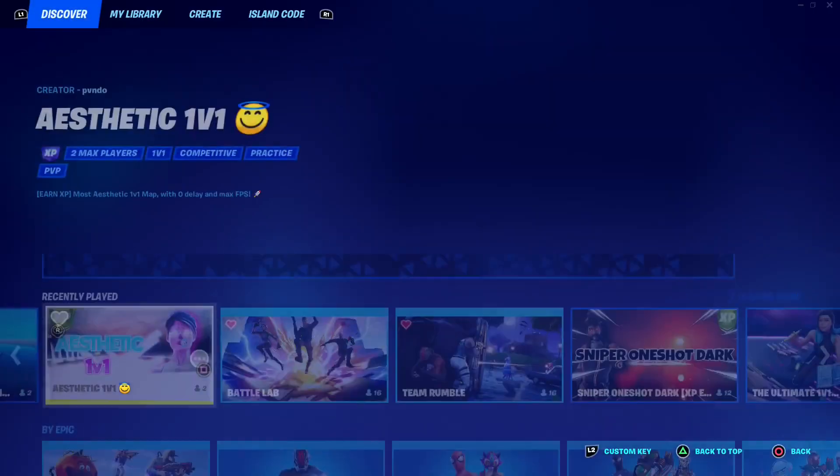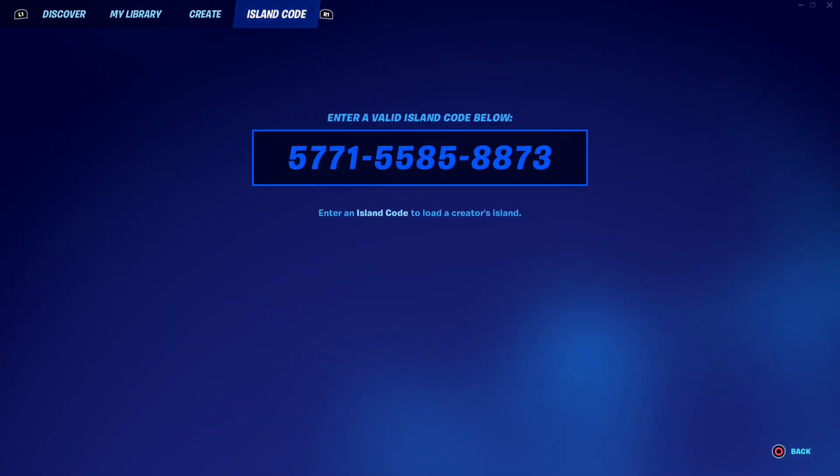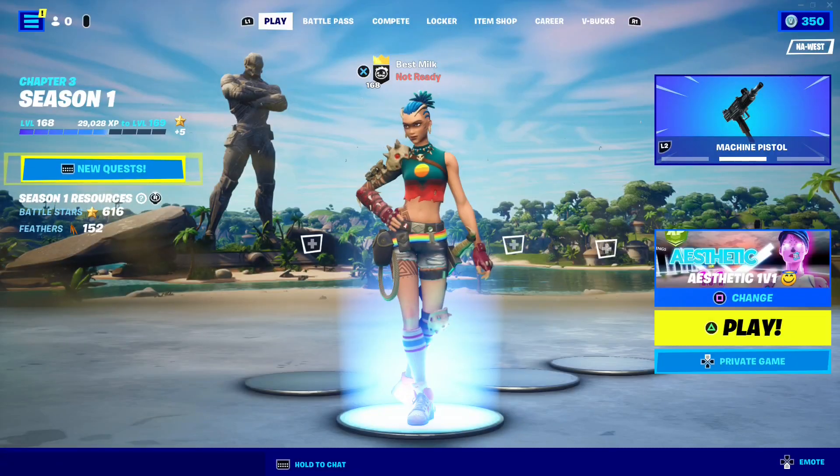I'm back with another Fortnite XP glitch. Here is the map code — it's also in the description. Set the game to private and start the match.